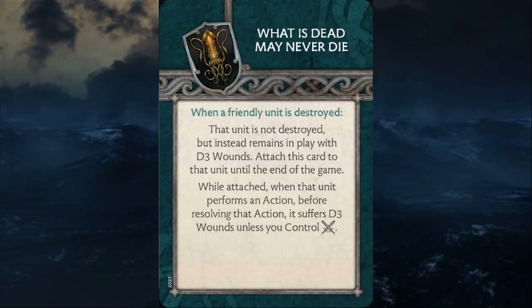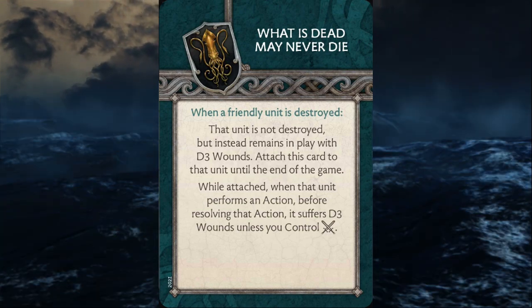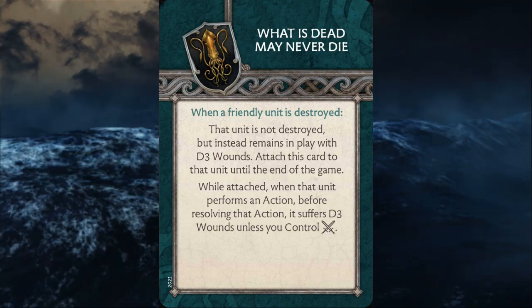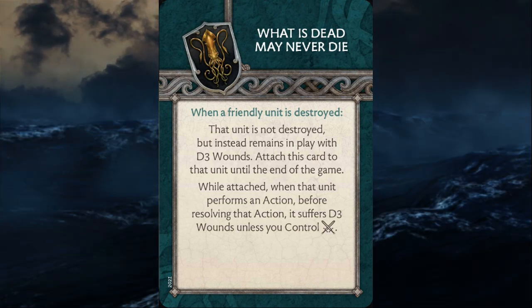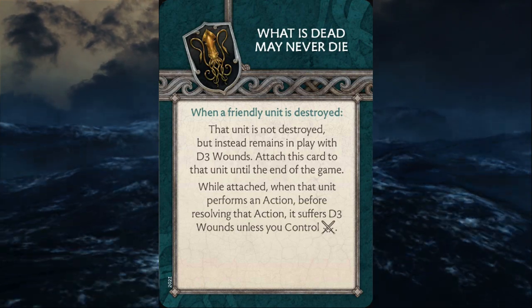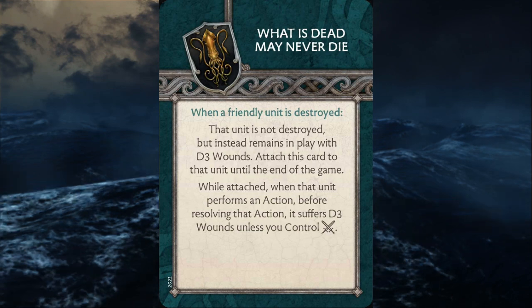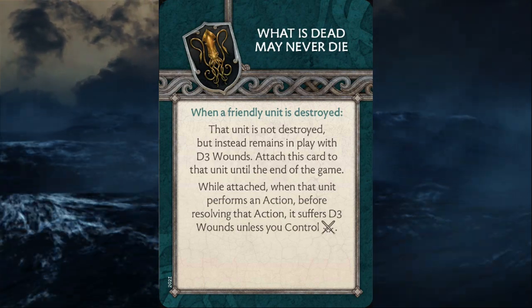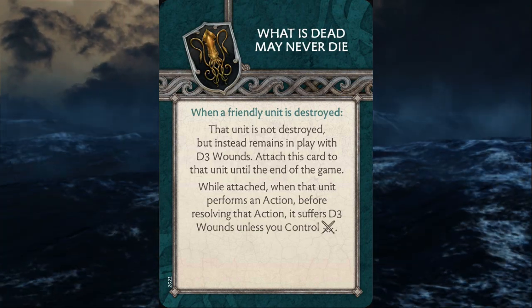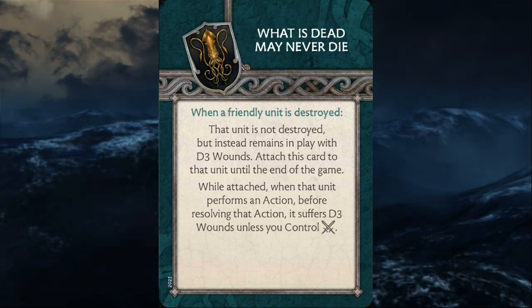The next card is What is Dead May Never Die. This triggers when a friendly unit is destroyed — that unit is not destroyed, but instead remains in play with d3 wounds. Attach this card to that unit until the end of the game. While attached, when that unit performs an action before resolving it, that unit suffers d3 wounds unless you control the combat zone. This is another card that really works into this attritional mindset and the glass cannon aspect of the Greyjoys. Your units will die because they are not as survivable as others unless you're putting a lot of effort into trying to heal them.